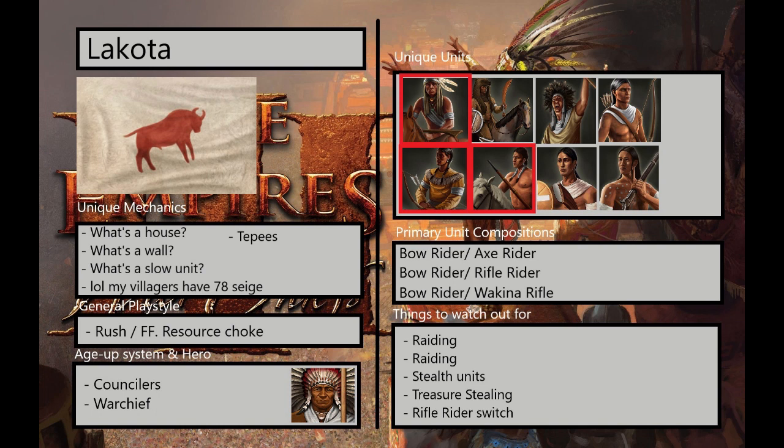Hello, ladies and gentlemen. It is Ulan Gaming, and I'm bringing you another civilization overview. Continuing down the path, we are taking a look at Lakota this time around — one of my own personal most hated civilizations in the entire game. Hated to fight against; I'm sure they're very fun to play. As you can see, this is one of the civilizations where I was just too lazy to make a flag, so I just got the in-game flag. But let's get into it, starting with the unique mechanics.